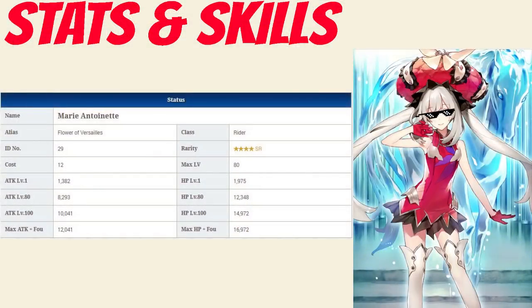Marie is second only to Martha when it comes to max HP among four star riders with 12,348, and among four stars in general Marie is still near the top tier with her HP, even surpassing some five star servants. As for her attack, as is usually the case with high HP servants, it's rather low at 8,293, putting her second from the bottom among all four star riders and near the bottom among all four stars in general.